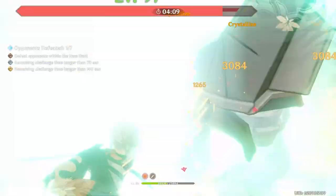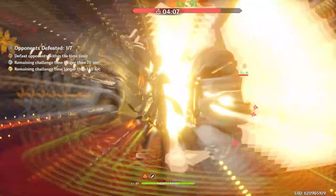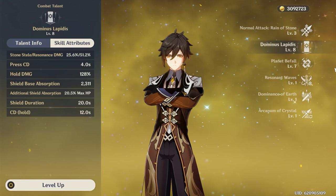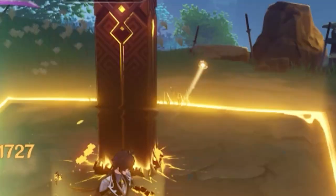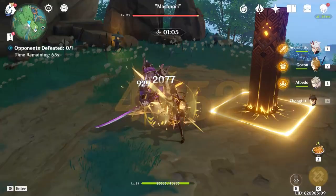Beyond this, the shield itself carries a massive 20.48% of Zhongli's maximum HP as shield HP on top of a flat amount of 2311, making it by far the strongest shield in the game based on hit points alone. It is important to note that while Zhongli's pillar is on the field, it'll periodically pulse with AOE Geo damage, and whenever it hits an enemy with said Geo damage, it generates a small energy particle.